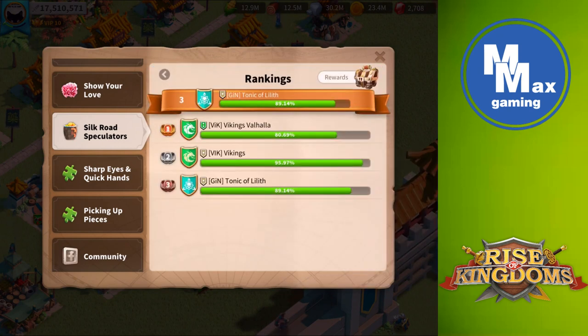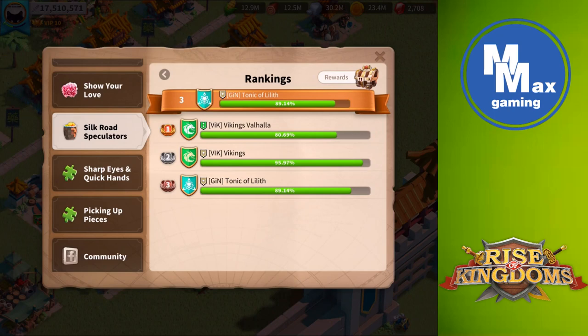Right now we're in third place, with an 89.14% on our first attempt. This appears to be ranked by Kingdom, not across all eight kingdoms — so this is how my Alliance ranks compared to other Alliances in my Kingdom. This is a Kingdom event, not a Lost Kingdom event. Rewards include epic sculptures.